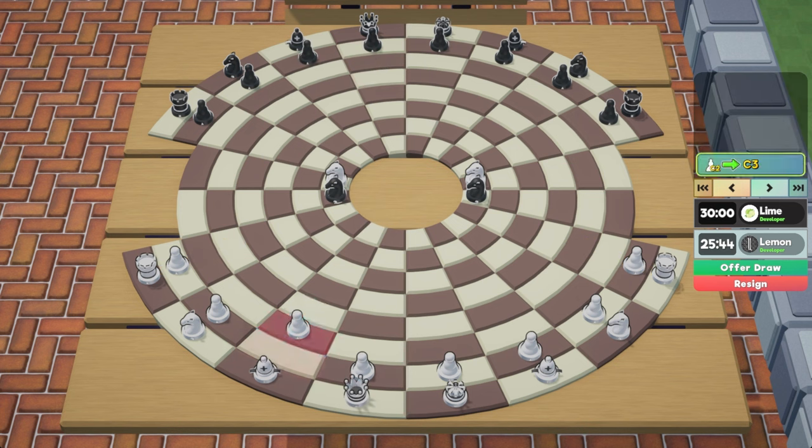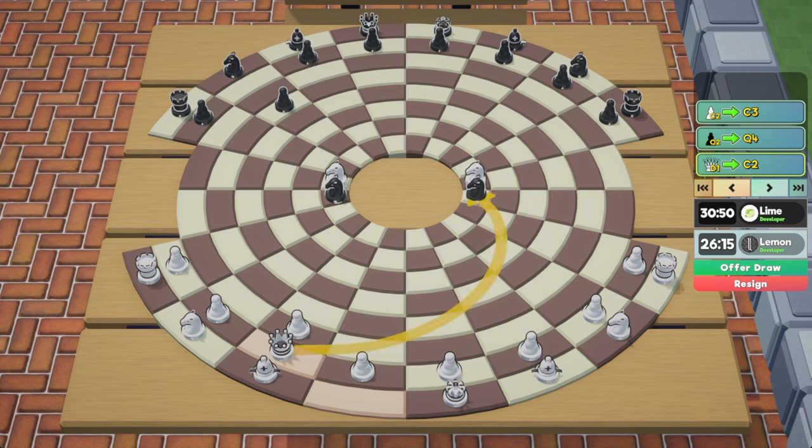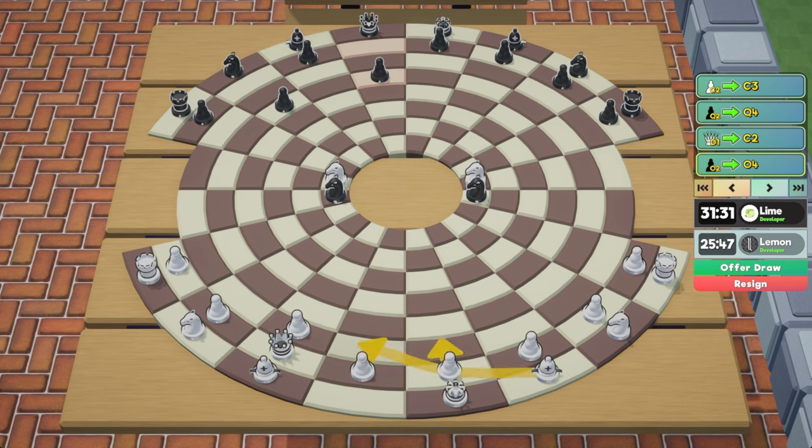The second opening line also starts with pawn to c3. This time, black responds by moving their pawn to q4. This allows their bishop to cover the t4 square, which prevents the white queen from attacking the knight on t8. To maintain the pressure on the central ring, white could move their queen to c2, attacking black's other knight. Black is likely to respond with pawn to o4, defending the knight. From here, white could potentially keep up some pressure by getting their light-squared bishop into the game, or they could start developing the rooks.